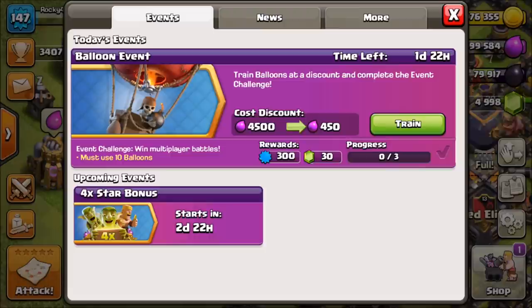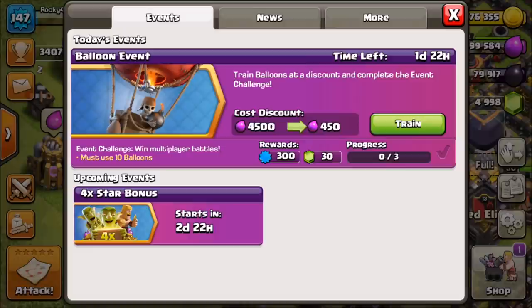At Town Hall 10 you need to use 10 balloons three times to get 300 experience and 30 gems. The balloons are discounted from 4500 to 450 elixir to train. This varies by Town Hall level — at Town Hall 9 you must use 9 balloons, and at Town Hall 8 you must use 8 balloons. We're going to start at Town Hall 10 with a strategy I haven't done a ton.